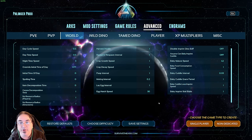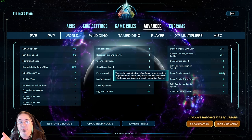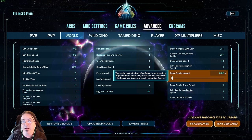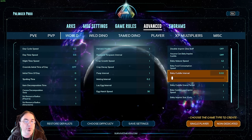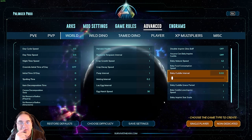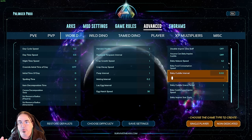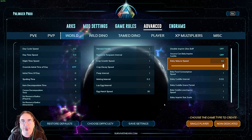Egg hatch speed I have at 30. Cuddle interval I have at 0.2 — you can't type in 0.25, it'll default to either 0.2 or 0.3, so we're going with 0.2. Baby mature speed is 42, because I can't go 42.5 in single player — it just won't let me.